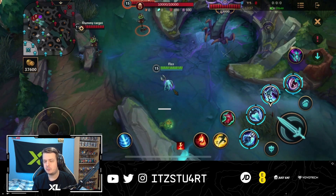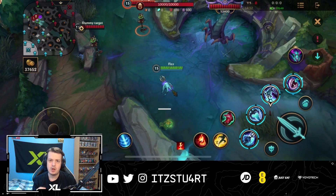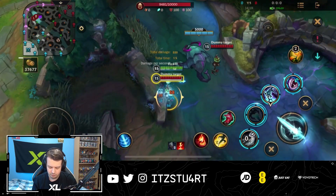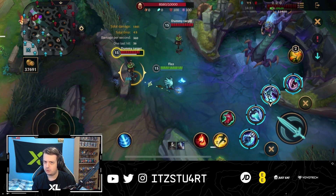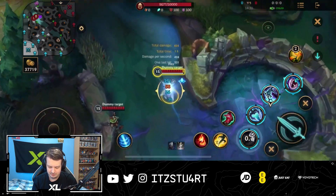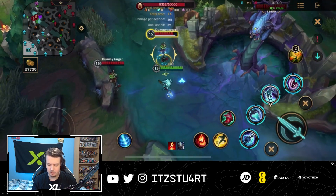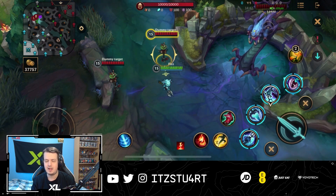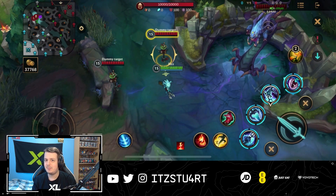For combos: in the laning phase, once you reach level three, the best trade combo is first ability dash onto the enemy, auto attack, then second ability for the auto attack reset — this easily procs Electrocute for a massive burst. You can also add the third ability on top for extra damage or to dash away to safety, making the enemy unable to target you during your escape — essentially free damage.